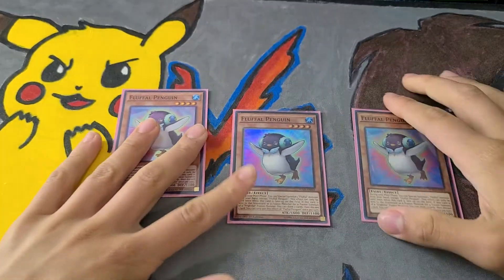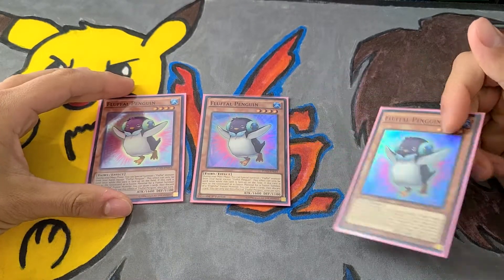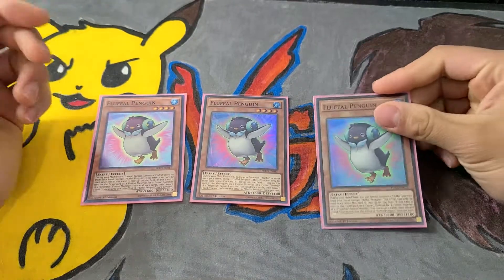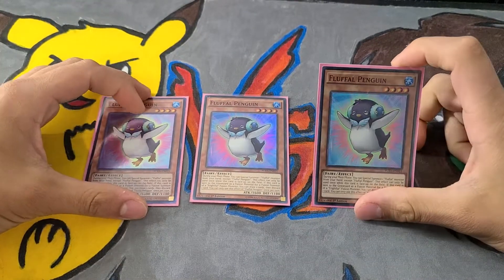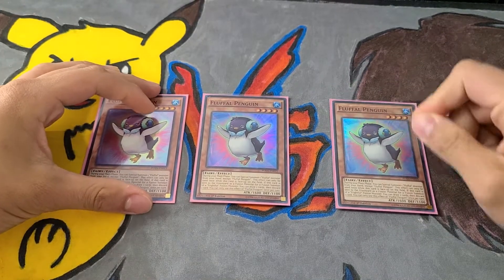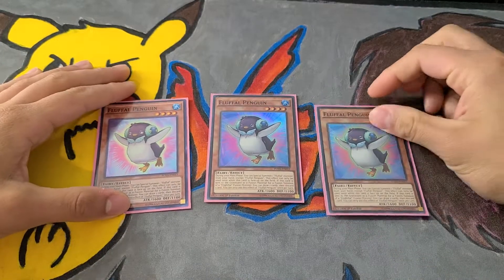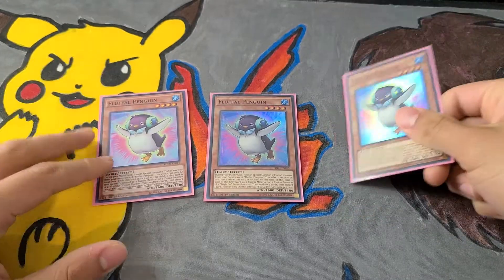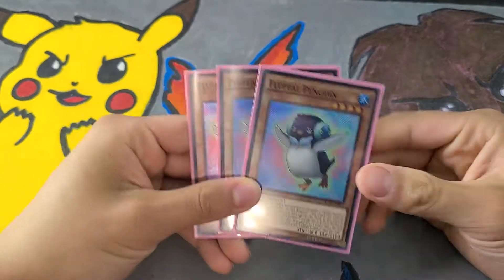Fluffle Penguin — once during your main phase you get to special summon one Fluffle monster from your hand. It's not on summon, it's just during your main phase. Also, what makes this card good is when you use it for a fusion material — which you do a lot — you can draw two and discard one. That is very good.